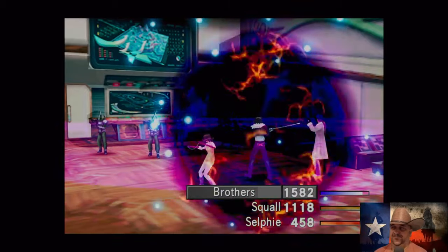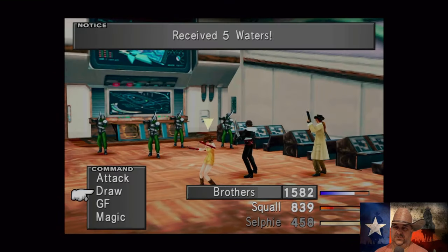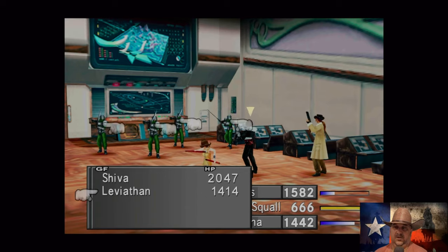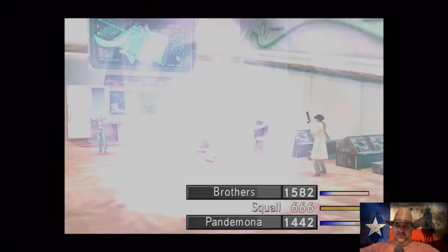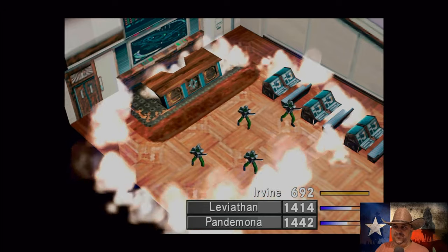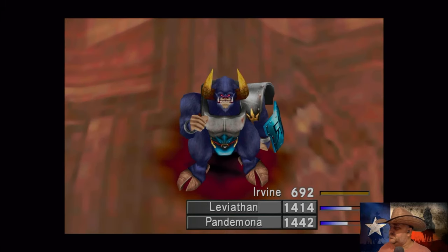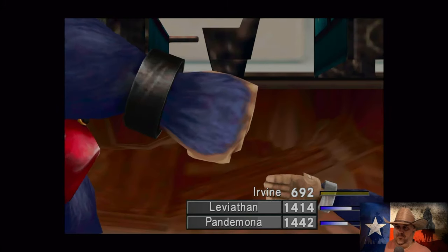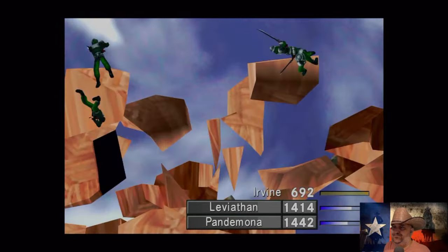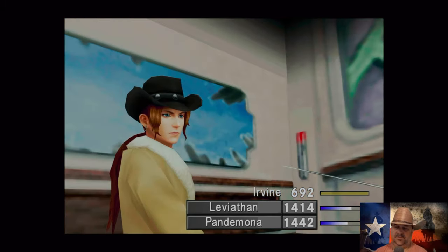Taking Draw — Water from them. Selfie is definitely going to load up Pandemona just in case. I don't have any Water spells but I do have Water magic, Siren, and Leviathan. All right, come on brothers, brotherly love — take them out. I think we're gonna have to fight two waves of these guys, it's been a while. Boom boom — dead and gone, dead and gone. Didn't even need any other GFs.